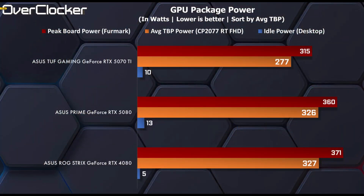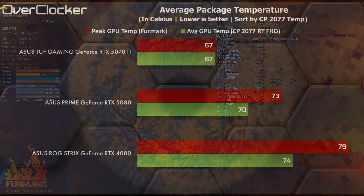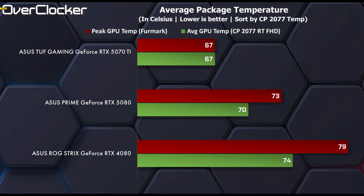Before we wrap things up, in comparison to the 4080 and the 5080, the 5070Ti TUF Gaming uses a lot less power — just 277W on average during gameplay, with a peak power draw lower than both the 4080 and 5080 during their average gameplay power draw. Temperature is also superior here, peaking at just 67 degrees Celsius. Impressive by any measure, and as a result the GPU runs very quiet.